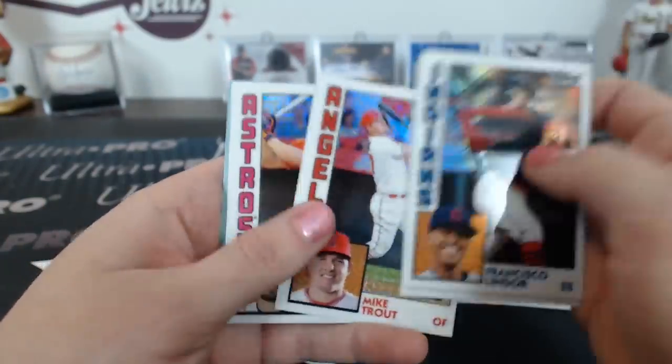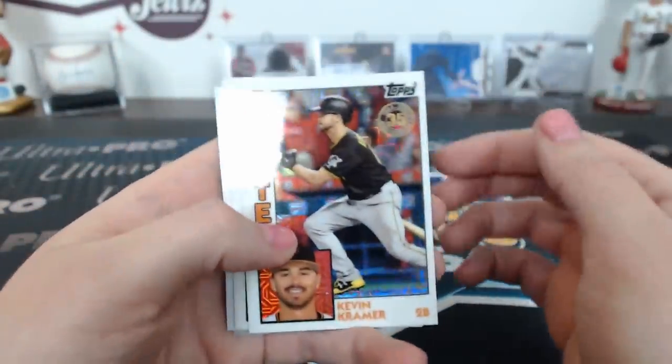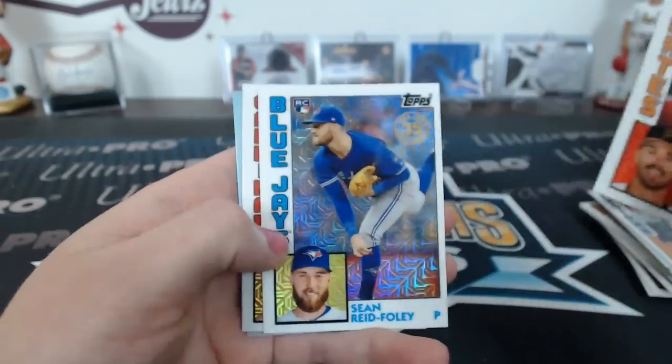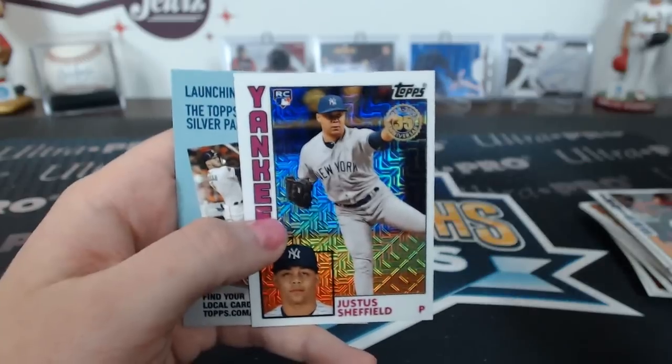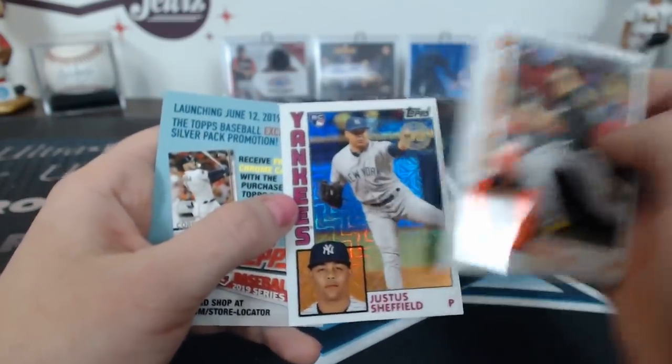Lindor, Soto, Mike Trout, Altuve. Kramer. There's a Justice Sheffield — cool. Does that one not have a rookie logo? It does have a rookie logo, okay — just wondering.